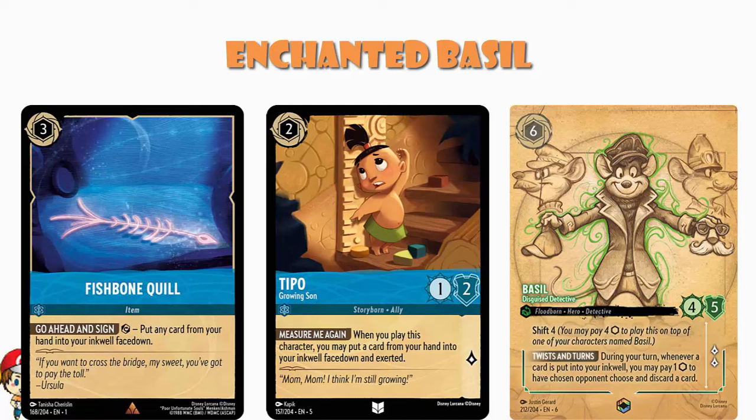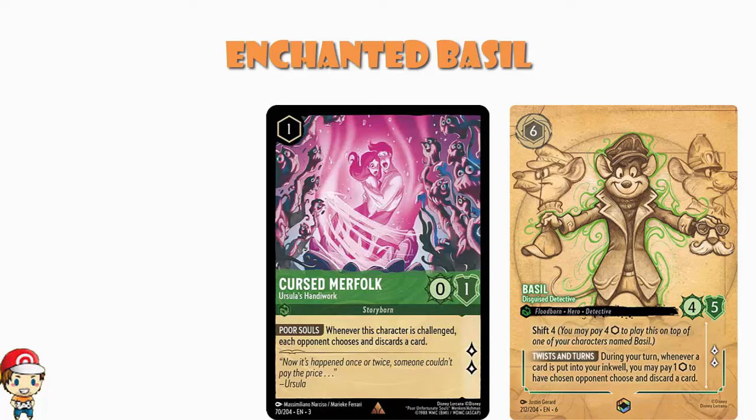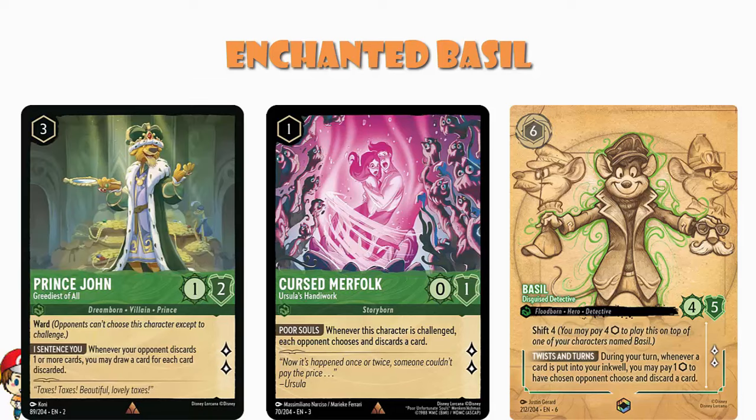And of course we are going hard into Emerald here with a bit of hand disruption. Don't forget that just this past weekend we had the Disney Lorcana Challenge in Seattle, where we saw Emerald decks representing with stuff like Cursed Merfolk, where you have to discard a card from your hand with your challenge, and Prince John, who lets you draw a card for each card your opponent discards. There is obviously a very nice combo here with Prince John — you put a card in your Inkwell, you pay one to make your opponent discard a card, they discard, and then you get to draw a card at the same time.